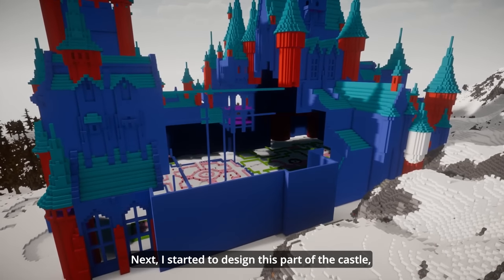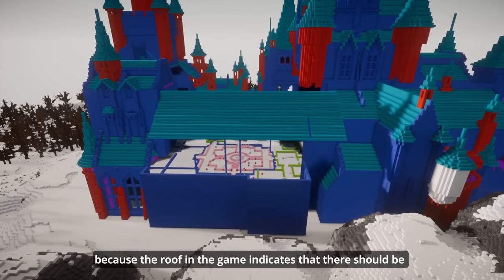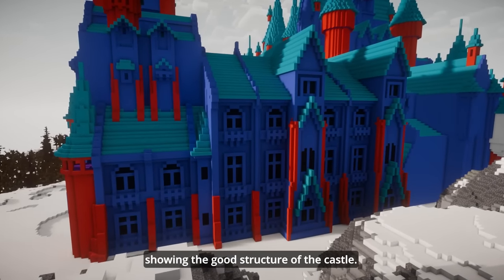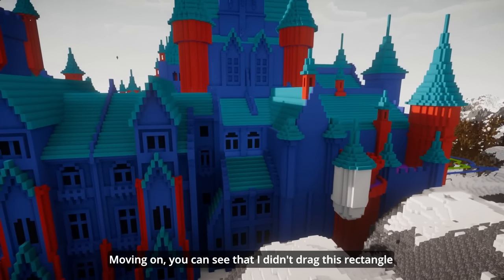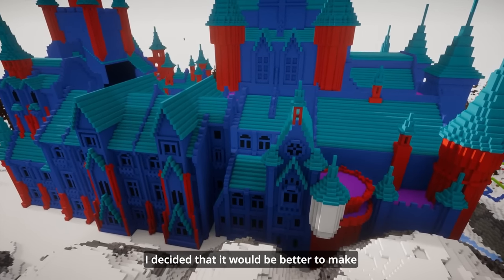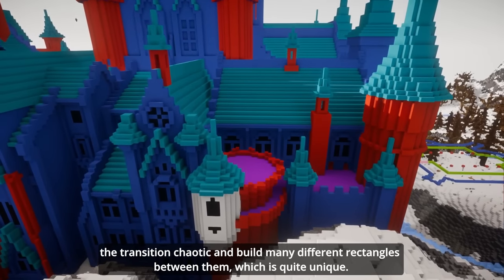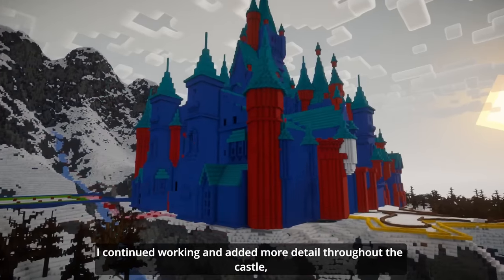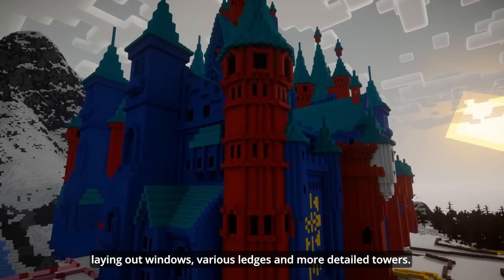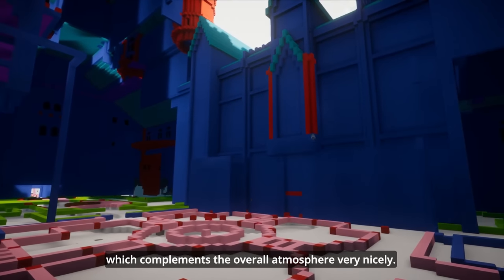Next, I started to design this part of the castle and realized that it is possible to make a large rectangle here, because the roof in the game indicates that there should be something like that. Then I added a plan for the windows showing the good structure of the castle. I decided that it would be better to make the transition chaotic and build many different rectangles between them, which is quite unique. I continued and added more details throughout the castle, laying out windows, various ledges and more detailed towers. This courtyard is quite a unique and interesting part of the castle, which complements the overall atmosphere very nicely.